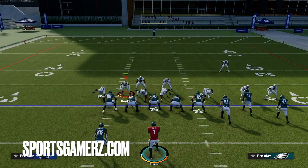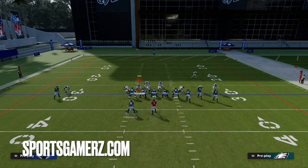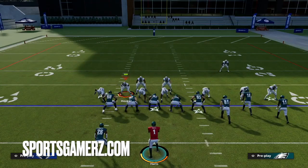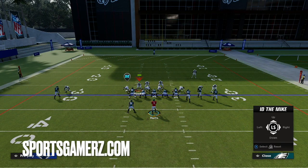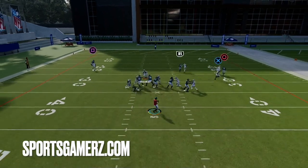The best way to block these types of blitzes is actually to use slide protection away from the running back. What that means is, in an example like this where the running back is on the left, you would want to slide protect away from him — to the right. That's basically going to tell the O-line to block everybody to the right. It's going to leave the furthest player to the left unblocked, and if we ID him — since we're slide protecting to the right, that'd be the left-side defender — IDing him is going to make sure the running back picks him up. Setting up protection this way ensures nobody comes completely free.